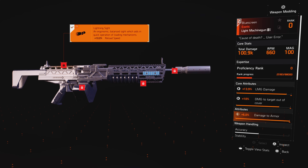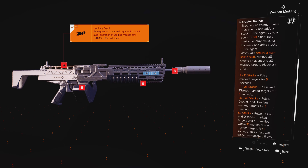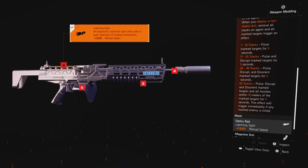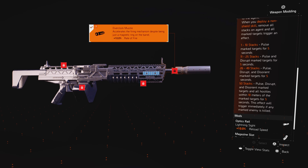The next weapon I'm going to talk about is the Blue Screen. This is another weapon that was released last season in Season 9. This LMG is a really good one because it has a talent called Disruptor Rounds. What this gun does is it adds a mark over an enemy — a status effect on enemies. When you use your pulse and disrupt your marked target, it does an effect on them and gives you an advantage to put out the kill, depending on how many stacks this happens.